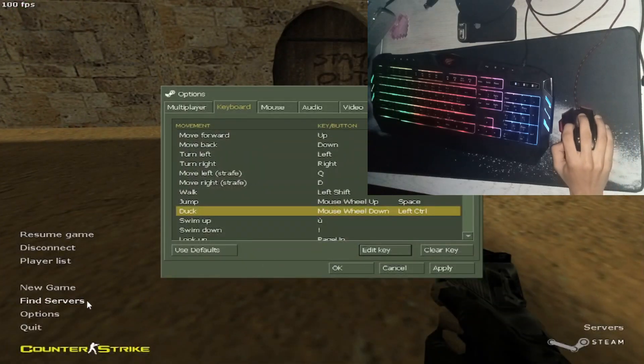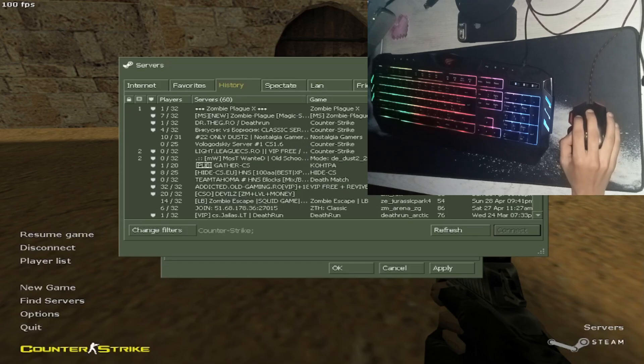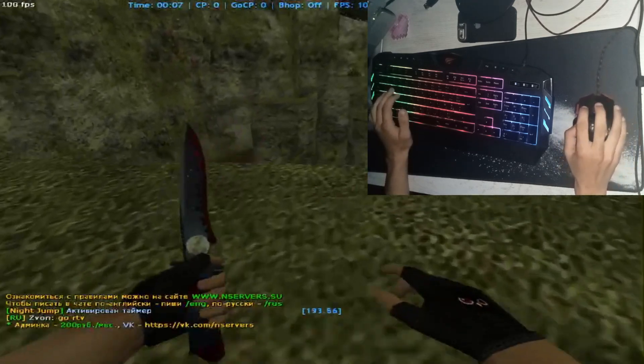Also the last step is to play on some KZ servers. They have these bunny hop servers and you can practice there.